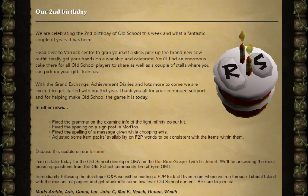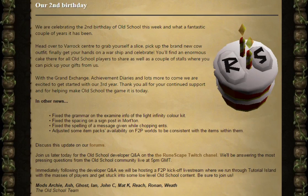OldSchool's second birthday — they're celebrating the second birthday of OldSchool this week, and what a fantastic couple of years it's been. Head over to Varrock Centre to grab yourself a slice, pick up the brand new cow outfit, finally get your hands on a warship, and celebrate. In Varrock there'll be an enormous cake for all OldSchool players to share, as well as a couple of stores where you can pick up gifts from the OldSchool team. With the Grand Exchange, Achievement Diaries and lots more to come, they're excited to get started with the third year. They thank us for all our continued support and for making OldSchool the game it is today.